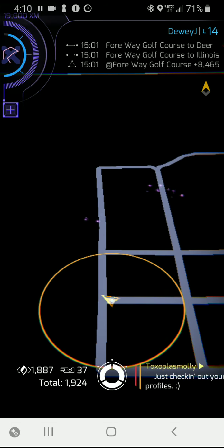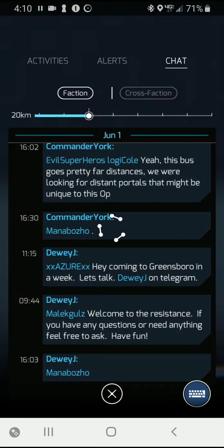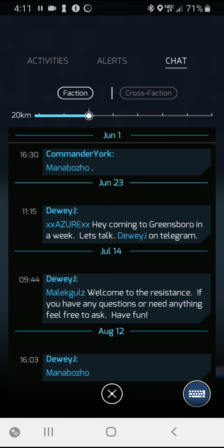To get into them, on the bottom right-hand side, you have activities, alerts, and chat. They do different things. Let's start by looking at chat.